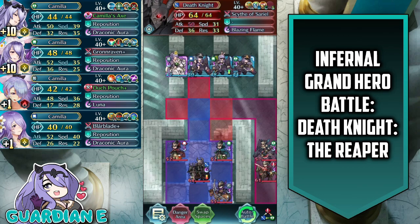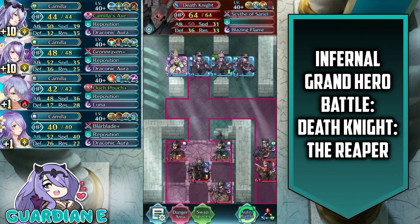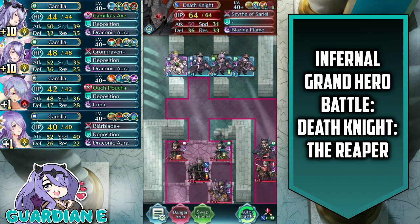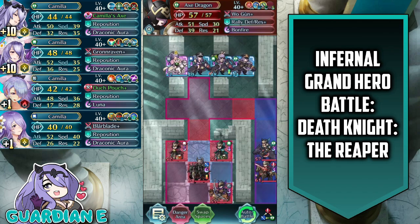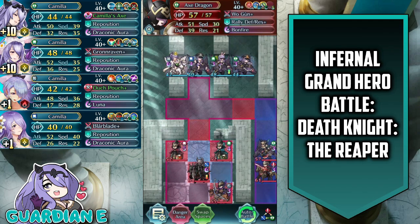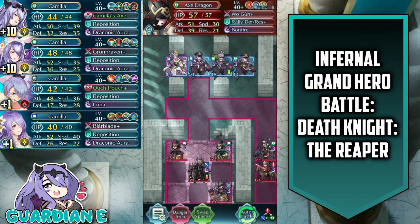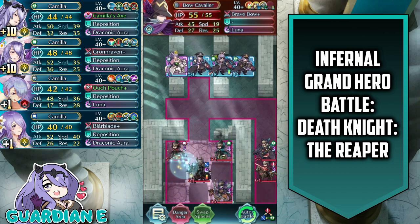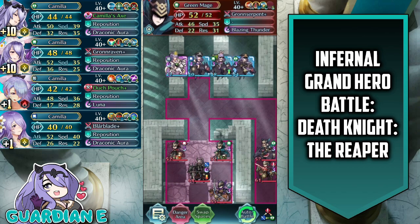Death Knight himself comes at a zero turn cooldown with his Blazing Flame, so if he initiates on you, he's going to proc that area of effect special. This Axe Dragon off to the side here comes with Aerobatics, which means he can swoop in and fly in on the defensive tiles. He's equipped with a Rally Defense and Res Plus, so he'll be able to come in and boost all of his allies in this area, further bolstered by the fact that they're on defensive tiles.